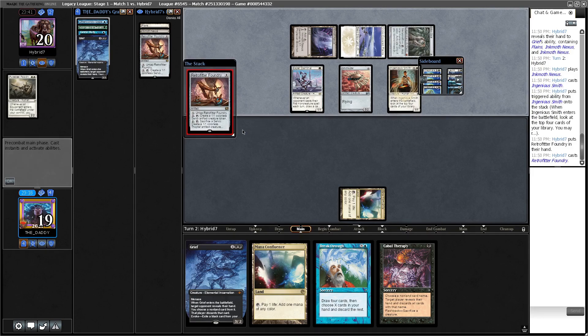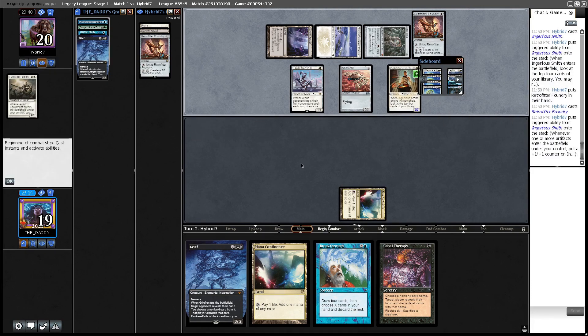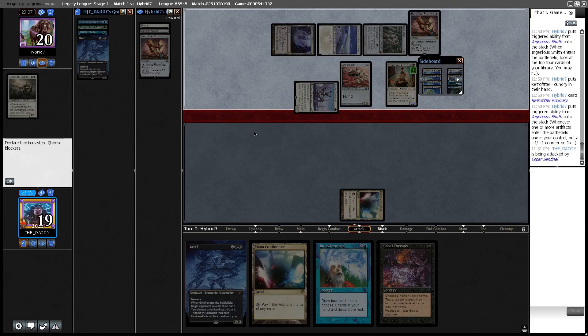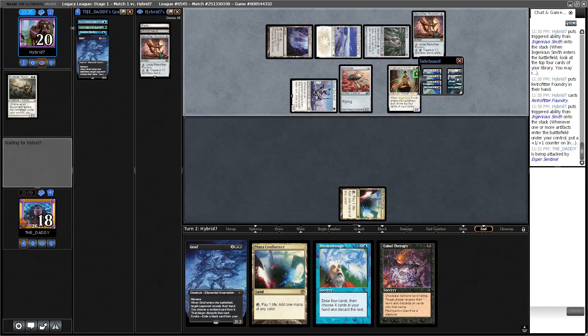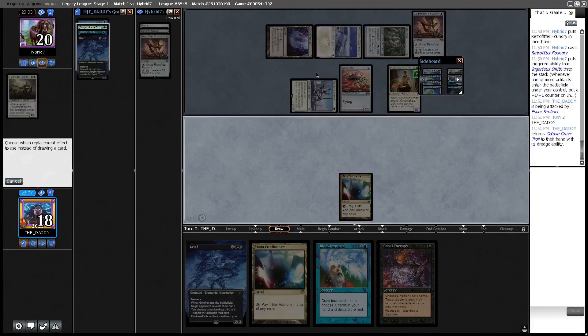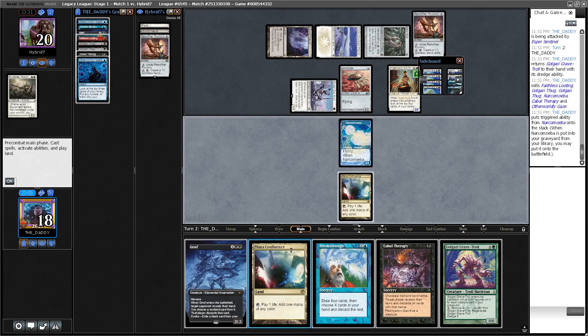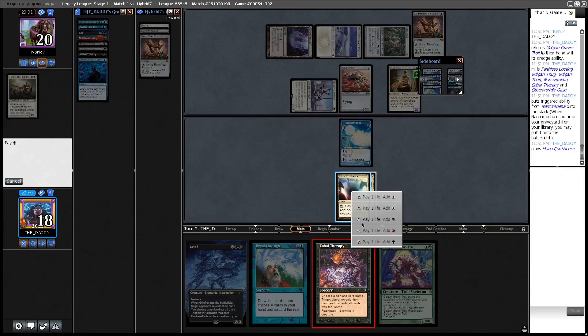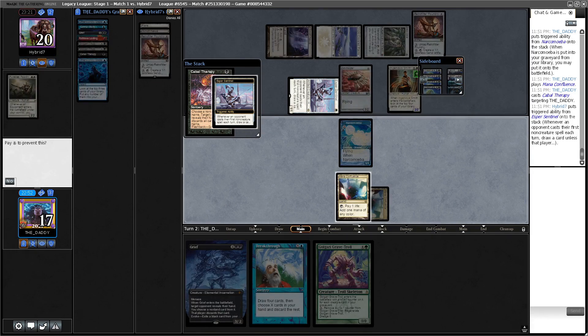Retrofitter Foundry is a frustrating card because it can sacrifice Thopters to make Construct tokens, which will exile our Bridges. But we have quite a bit going on here so I'm not super concerned. You might see me stop dredging. Maybe I shouldn't have given them a draw here — maybe I should have just cast Breakthrough. With the Retrofitter Foundry in play it kind of disincentivizes me from dredging as much as possible.